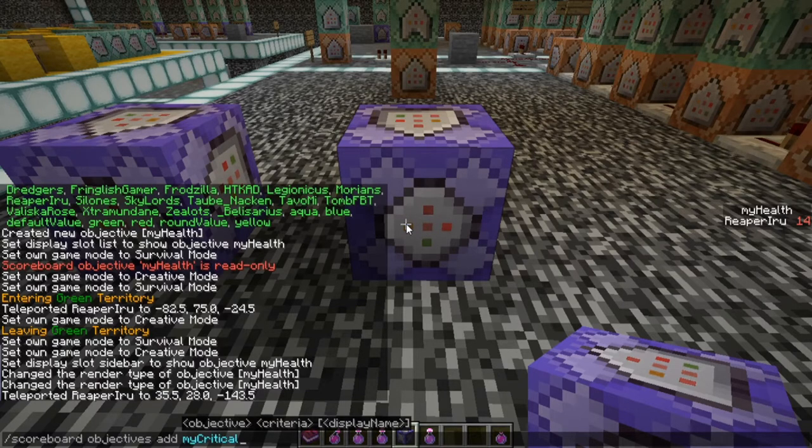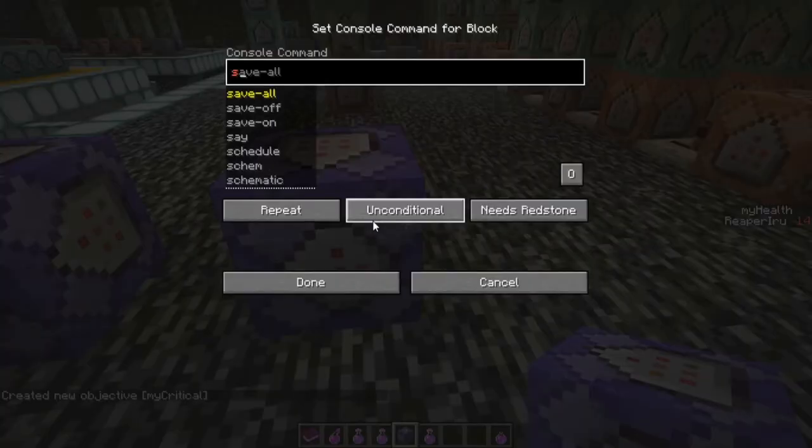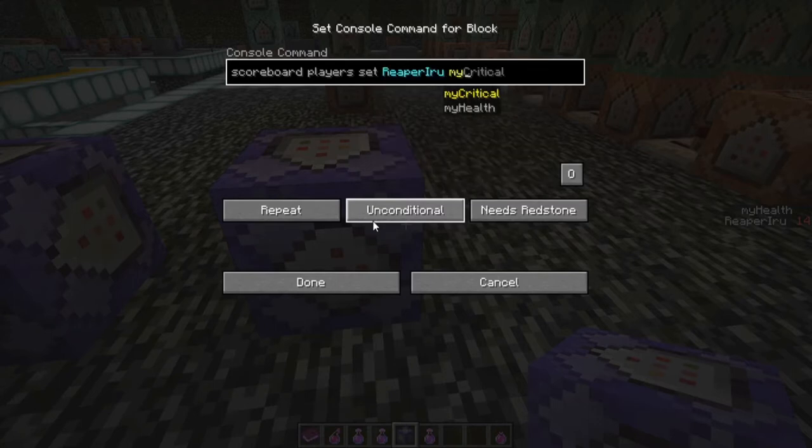First things first, we're going to make a new scoreboard objective called 'my_critical'. This will store the moment that the health is below a critical threshold. You can't use a name longer than 16 characters, but the display name can be as long as you want. We make it a 'dummy' type because we just want to store a number in it.